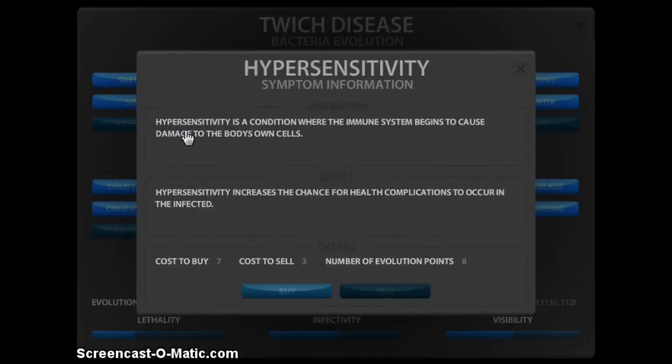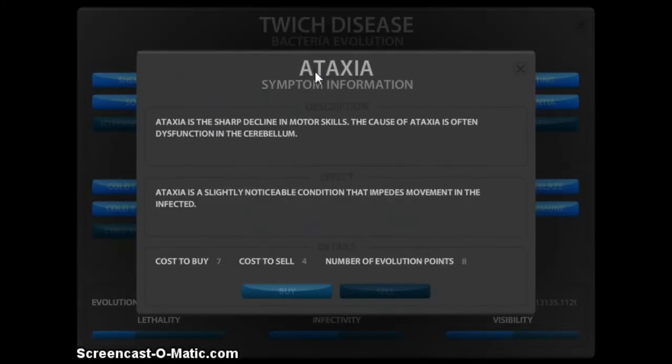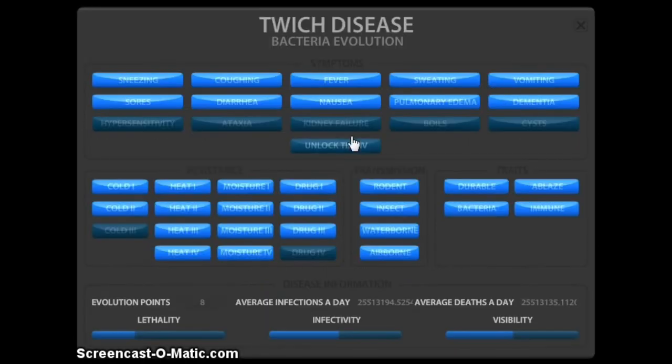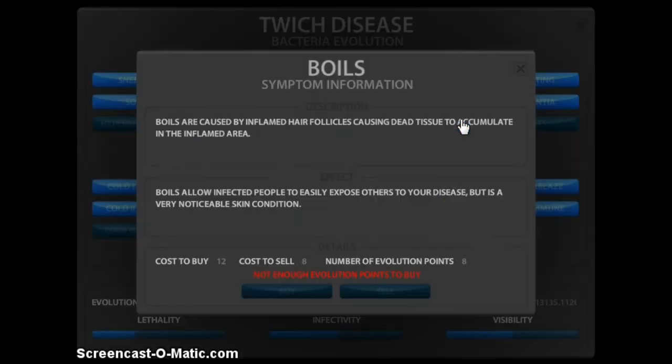We got hypersensitivity — chance for health complications. Good. Ataxia — a slightly noticeable condition that impedes movement when infected. Kidney failure. Kidney failure is not good. Boils — easily expose others to your disease, but it's a very noticeable skin condition.